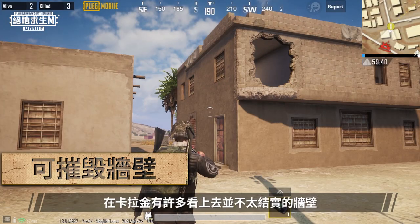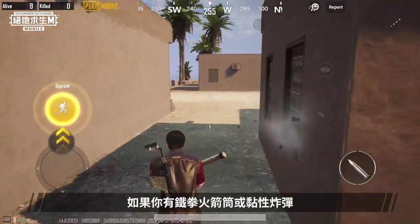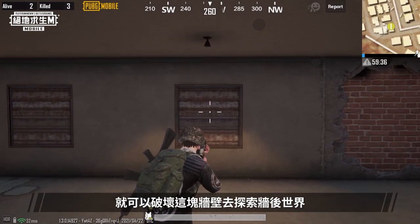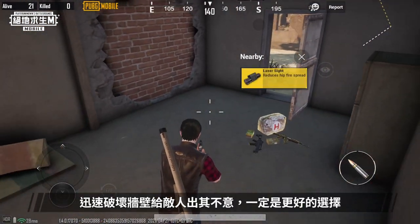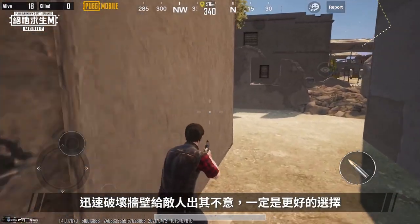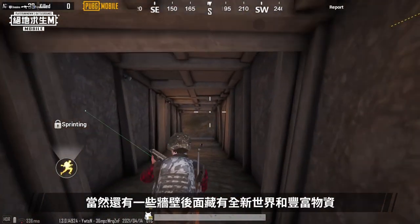Breakable Walls. There are a load of walls in Karakin that don't look all that strong. If you have a Panzerfaust or a Sticky Bomb, you can break down these walls to explore the worlds behind them. This improves your mobility massively. Imagine the enemy waiting by the door for you to come out, and you make the great decision to suddenly smash down the wall and take them by surprise.